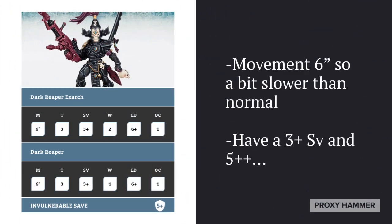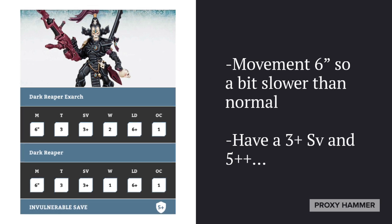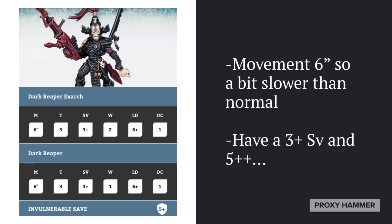Looking at their stats first, Dark Reapers have a slower movement at 6 inches. They're not quite as fast as other Eldar units, and they have a 3-plus save and a 5-plus invulnerable save. As far as their toughness goes, not incredibly tough — about the same toughness as a Striking Scorpion, and they are a bit slower.